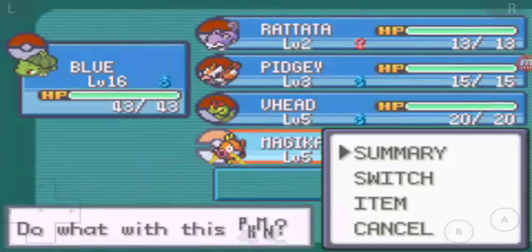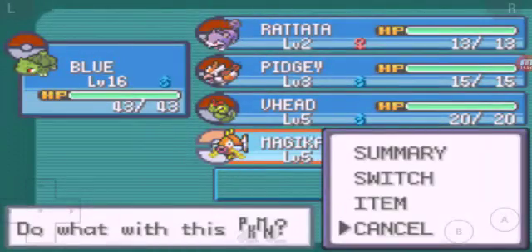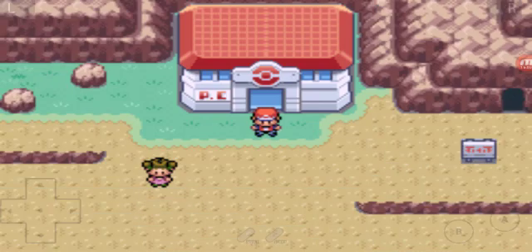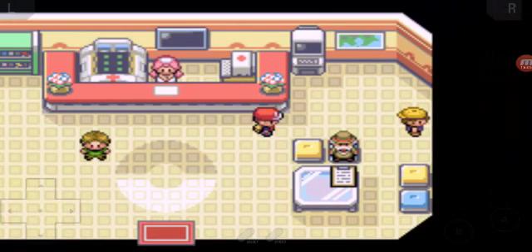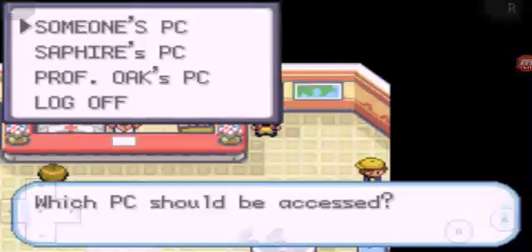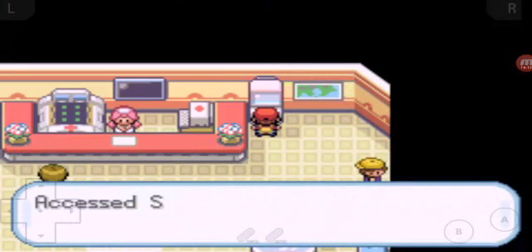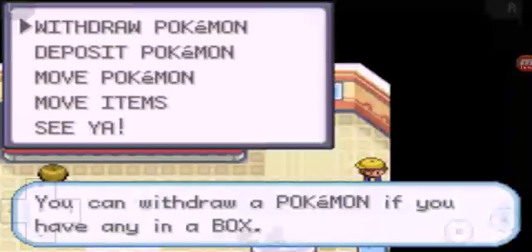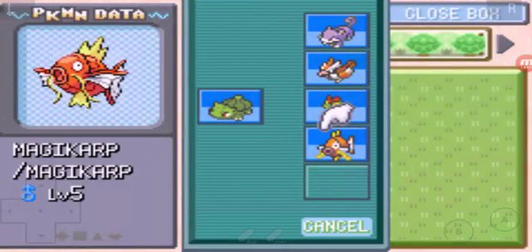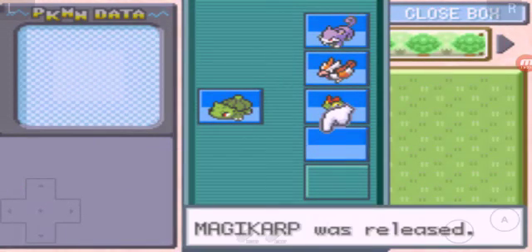Let's go back to the PC so I can release it - I don't like it. It's not that it's not cool, it's just that all it knows is Splash - the move that does completely nothing. Bye everybody - you're gone, bye bye, swim away. I know it's pretty cool to release one of my new Pokemon, but I just don't like Magikarps.